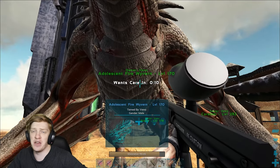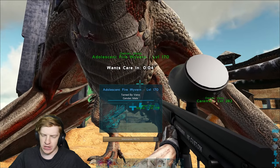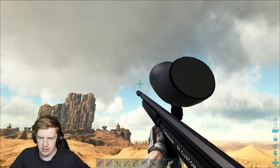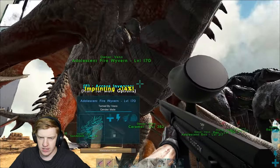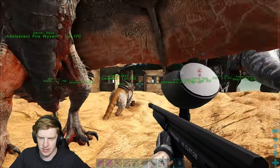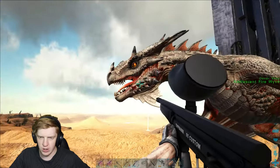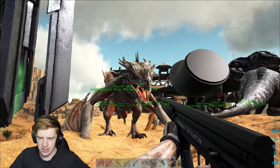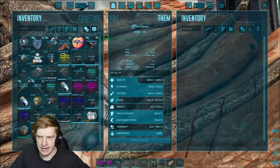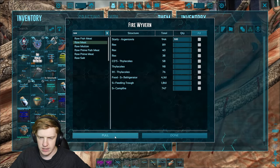We're getting to the last imprint on our fire wyvern. He's at about 90% raised - one more imprint, gets 14 per imprint. We'll get his final stats. Let's do the reset trick - nice. He now has a full imprint and he's gonna be fully raised in about a minute. Once he's fully raised we're gonna take him for a test run. I'll get some meat to start healing him up while we wait.